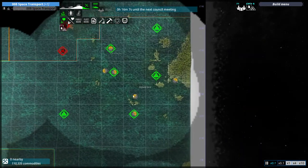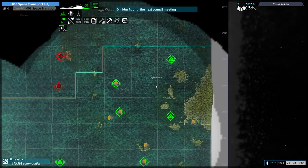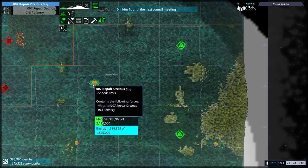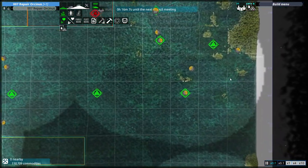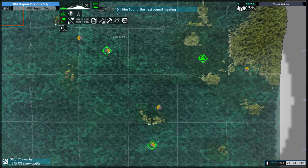The new radar balloons are helping a lot because we can actually see. If we can get the Scarlet Dawn's help - how long until the next meeting, 16 minutes. The repair officers can also help. Maybe that's what we need, maybe we need Scarlet Dawn's help. Why have we got so many here that don't have anything built on them?